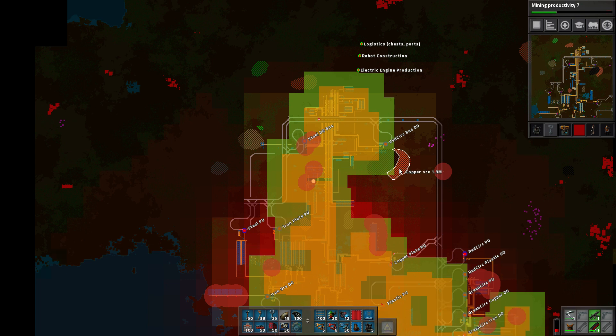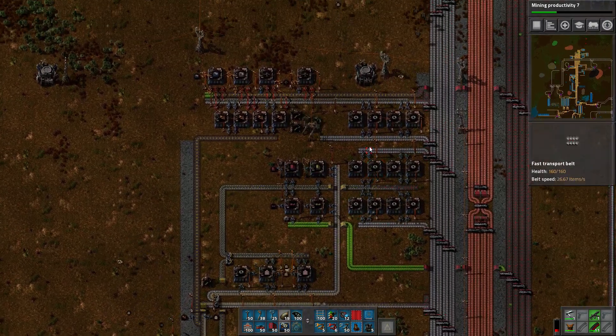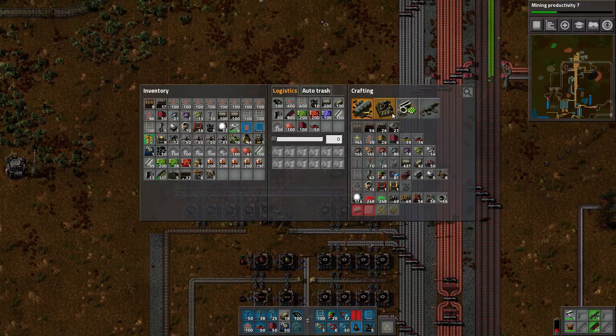The other thing we could do is there's slightly more copper here, but it's on a seam and kind of annoying. No, let's just do the copper in the North. I've got lots — yeah, I just checked the rail, that's going to be fine.